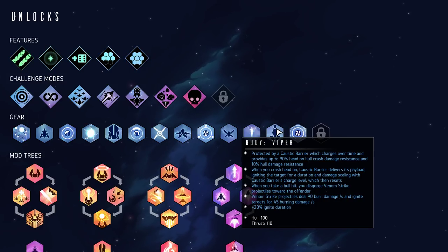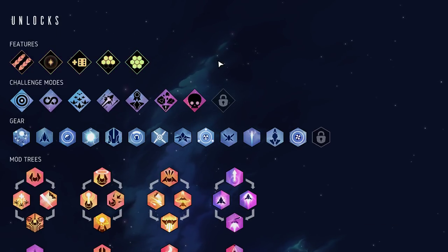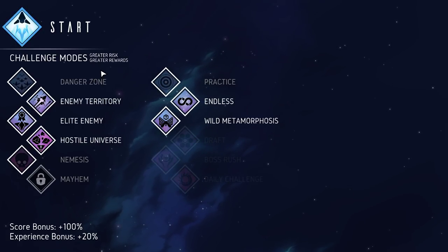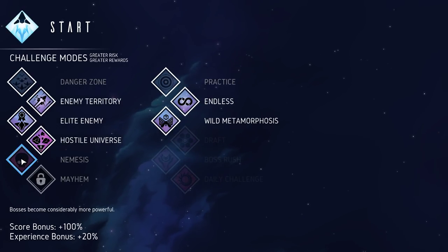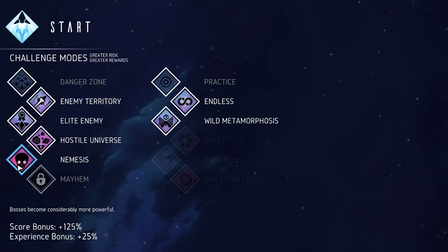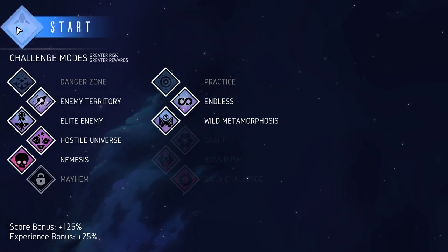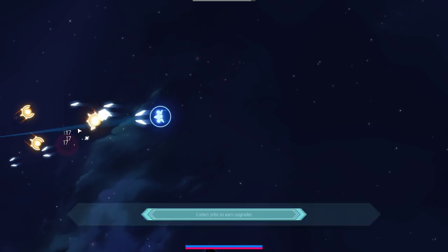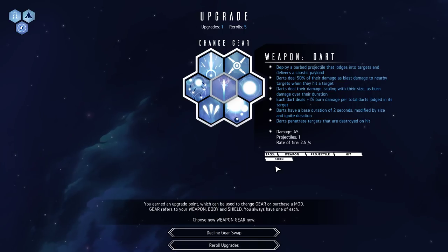Viper sounds very interesting. I'm going to read that as we go. But we have a new hull and a new body, and a new shield. Waves advance faster, maybe. Boss has become more powerful, maybe. It's an extra 25% to score if we care about that. Let's give it a shot. If it's not too bad, then we just get a whole bunch of extra points, and it won't change the difficulty for the vast majority of the time that we're playing.